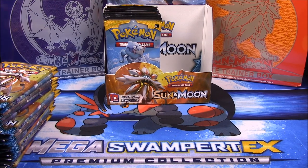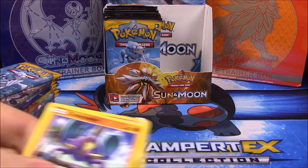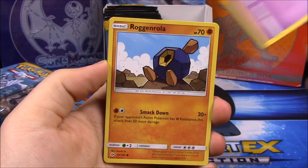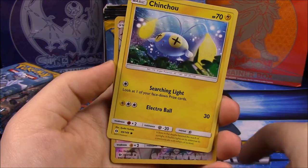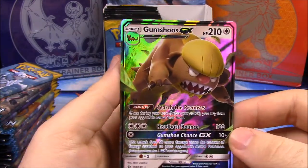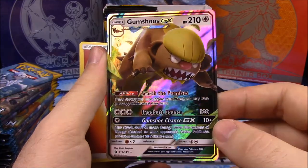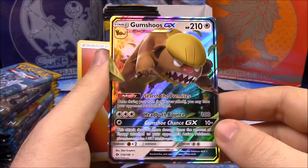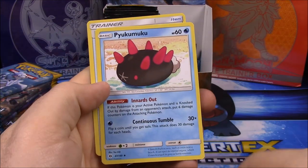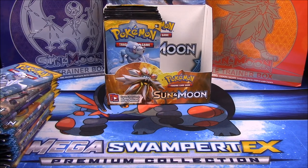Now we have a Solgalio pack. First up we have a Crabrawler, a Mudbray — I don't know how to say that one — Passimian, Alolan Ratatta, a Pichu, Trumbeak, and ooh — Gumshoos GX! So GX is like the EX cards but they're called GX now with a new ability and everything. I don't play the card game — I want to but I don't have people to play with. The average is about four GX's in a box. Also Pikipek and a Masada trainer card.